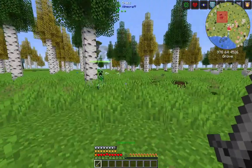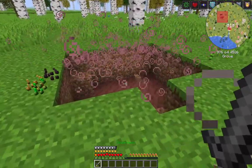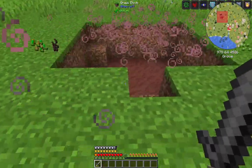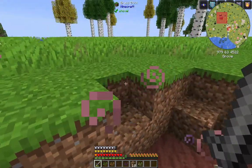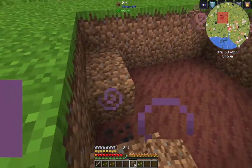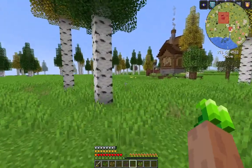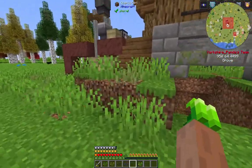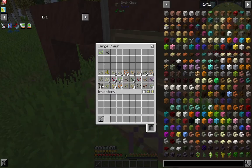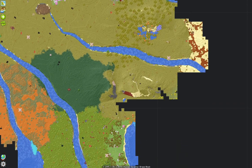Hey up everyone, this is the Yorkshire Panda back on Enigmatica 6. There was a named creeper with a lot of health that wasn't very pleasant to come around the corner to. Back again — did a little bit of exploring, and back at home base. Did quite a lot of exploring actually, so this is where we were last time.